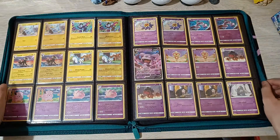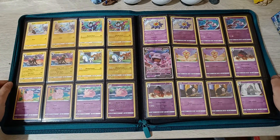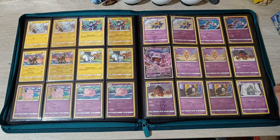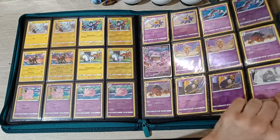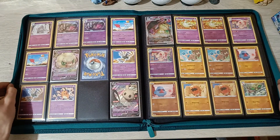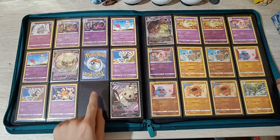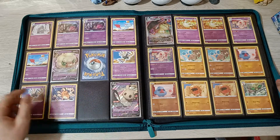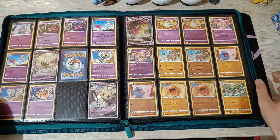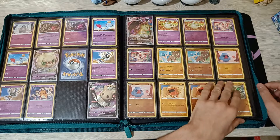Another two full pages next to each other - we really like this. We got Grambol V over here. Next up, we got Wimsicott V-Star and Dedane Reverse missing. So we got Wimsicott and Mimikyu, Mimikyu V-Max - full page again. I really love this.